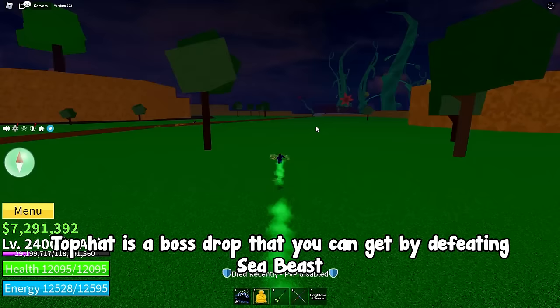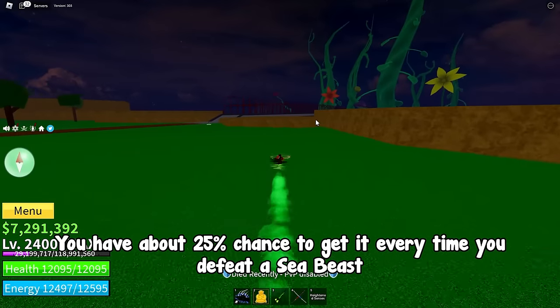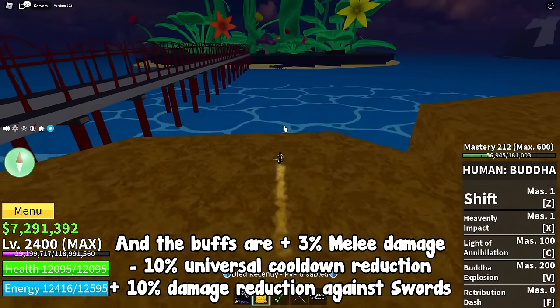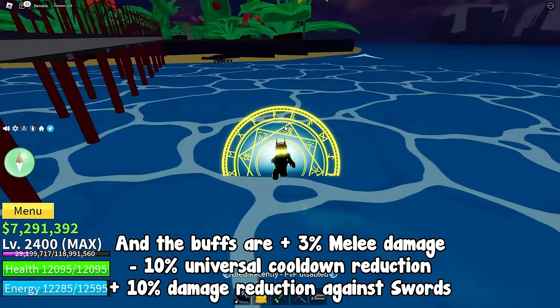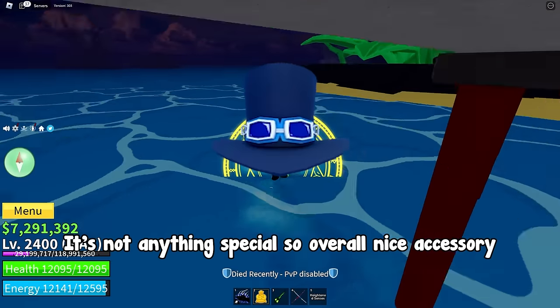Top Hat is a boss drop that you can get by defeating a Sea Beast. You have about a 25% chance to get it every time you defeat a Sea Beast, so it's not that difficult. The buffs are plus 3% melee damage, minus 10% universal cooldown reduction, and plus 10% damage reduction against swords. It's not anything special, so overall a nice accessory.